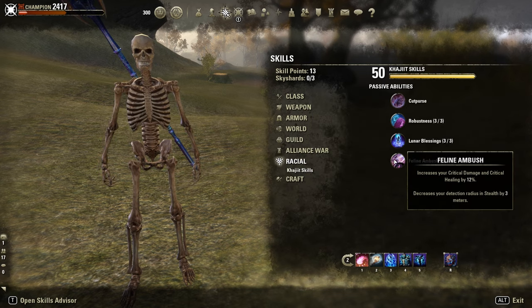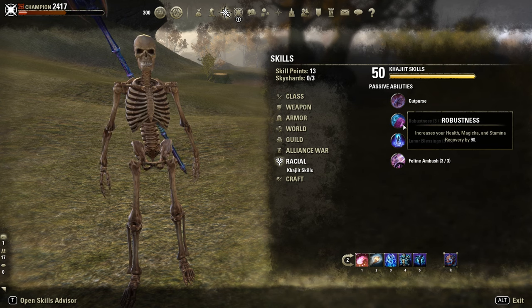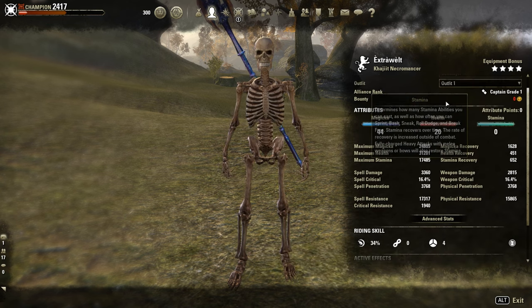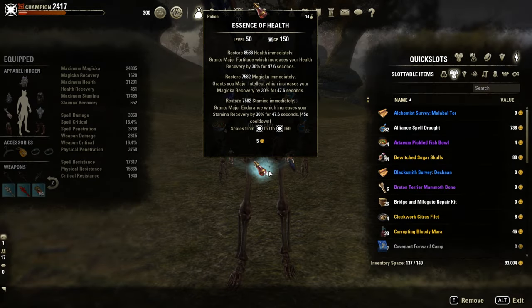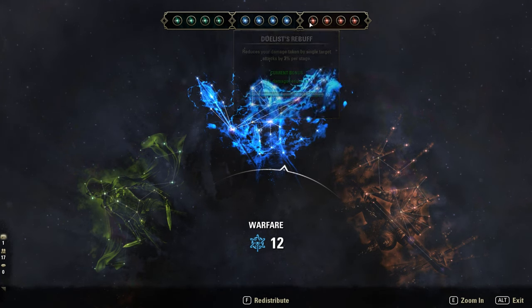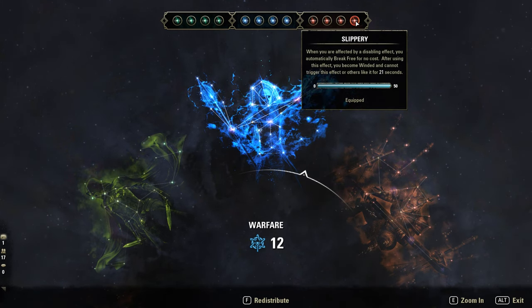Race: Khajiit for execute and crit damage. Health, magicka, stamina, and regen. Mundus: The Atronach for magicka regen. Bewitched Sugar Skulls as buff food. 44 points in magicka, and the rest in health. Potions: tri-stat potions. CPs: Biting Aura, Mastered Arms, Ironclad, Enduring Resolve, Bloody Renewal, Sustainable Suffering, Pain's Refuge, and Slippery.